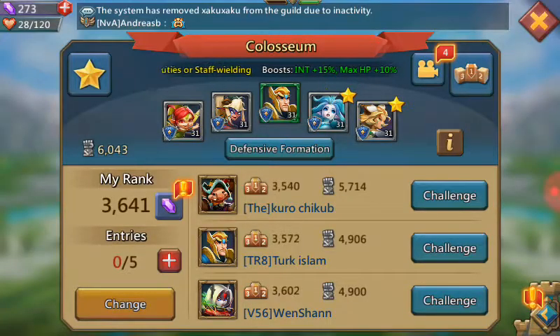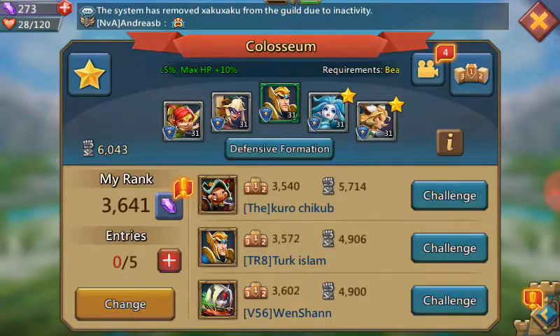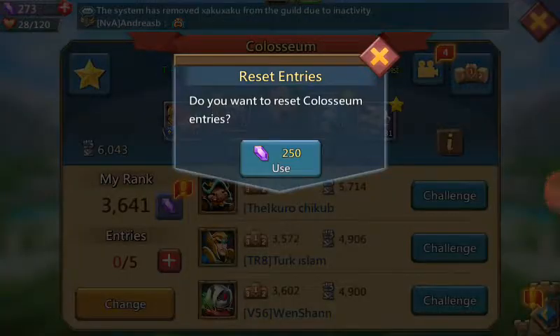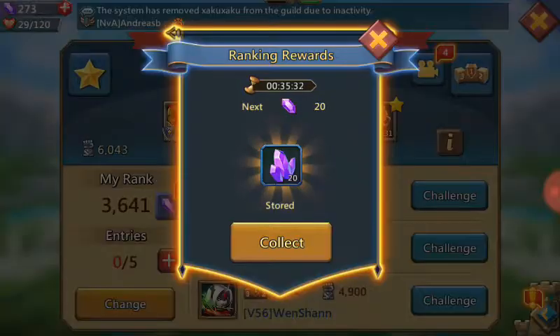I usually use the Colosseum — I believe it's level 10 or 11 you have to get your castle to before you can use it. Then you just go ahead and challenge people. Right now I can't do it, but you challenge people and set up your formation. The good thing about this is it gives you a lot of crystals.